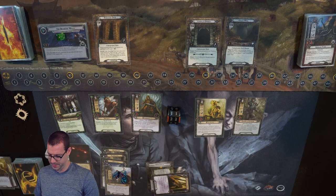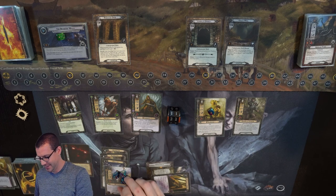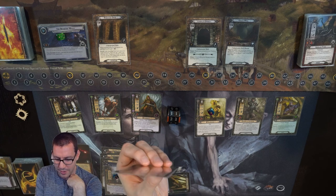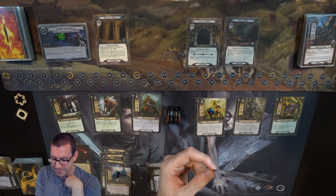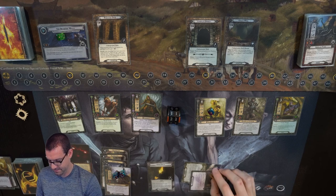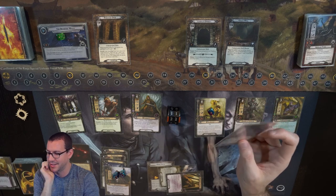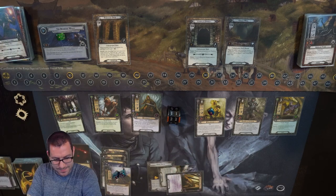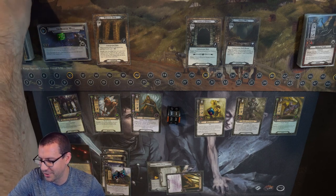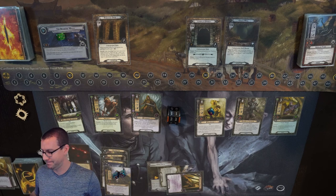I don't think it's worth fighting right now — we are in a pretty good spot for dealing with these locations. Might as well spend 3-4 on Ithilien Lookout, which allows me to look at the top card. It is Goblin Follower — good to know. Mostly what it means is I can Cave Torch right now, get it in the staging area and not have to deal with it. But I can also discard it and discard another card later. Let's just not worry about fighting so much right now — we'll get rid of Goblin Follower with that ability and go from here.